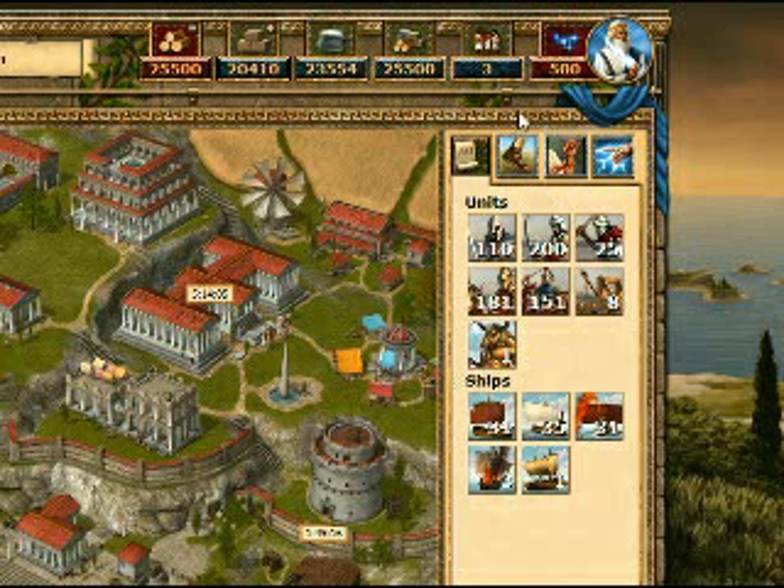As you can see over here, I have 181 horses. The horses are the main farming capability of the game — they carry the most resources. So we're gonna click on the map.